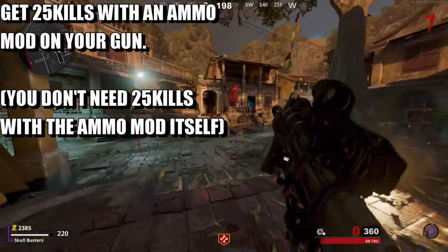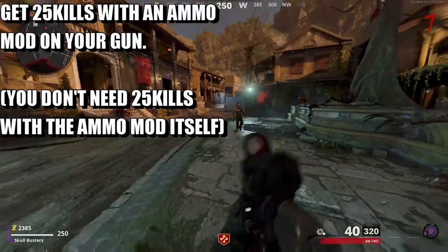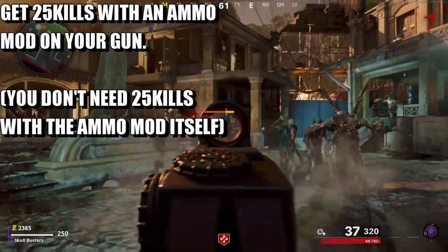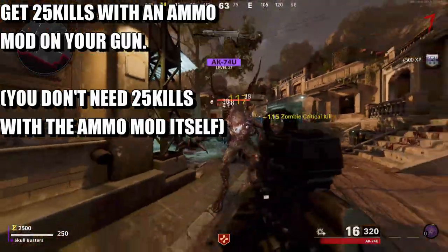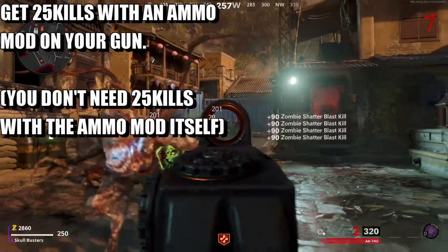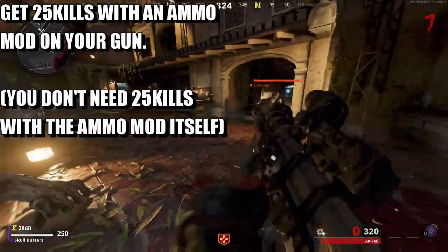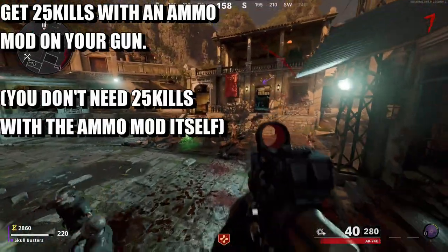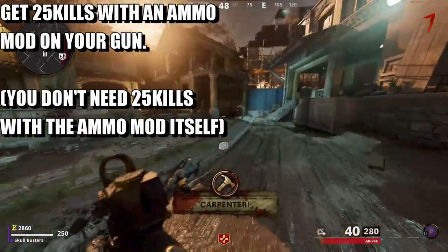What you need to do is get 25 kills with the ammo mod attached. You don't have to get 25 kills using the ammo mod's actual effect — it's a bit weird. I thought you'd have to get 25 kills with the mod itself, but it doesn't look like that. You just need to get 25 kills with the ammo mod equipped.